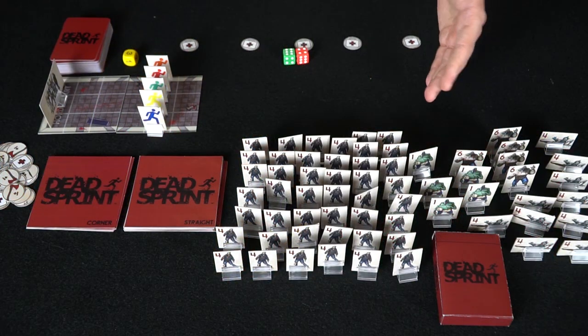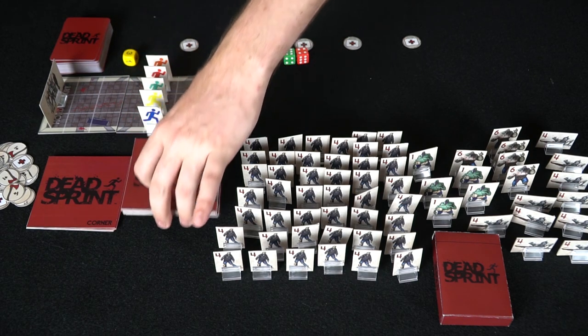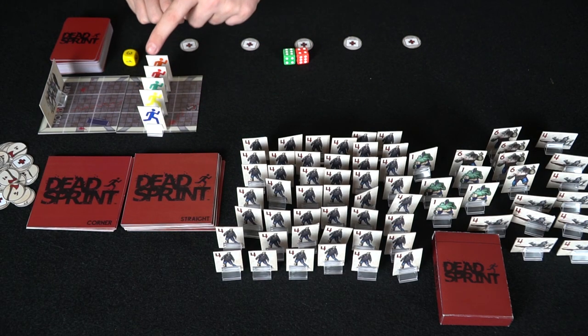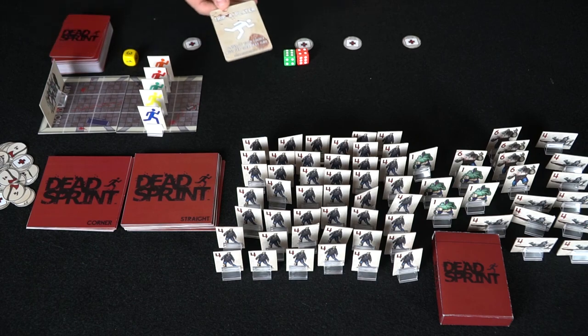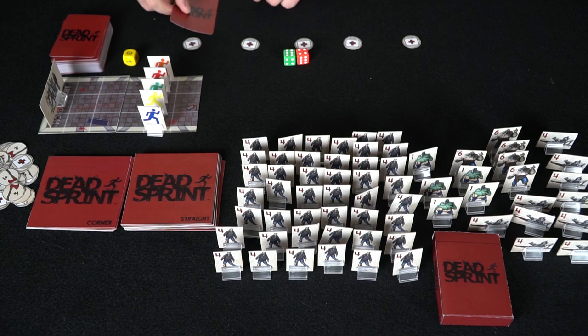Back to the game — I went ahead and put the end tile about four or five tiles in to shorten the review portion, so you just get a good idea of how to play. These health tokens represent each of the characters. This first character is going to draw a card — it says 'Trip a player: a player of your choice must skip their next turn.' He can choose to play this or save it, as it's redeemed before you move. He's going to hold on to this card and then use his movement die.